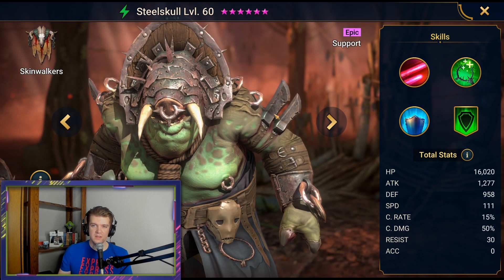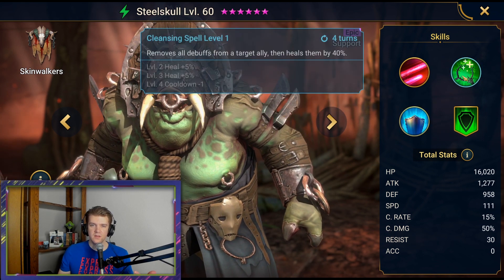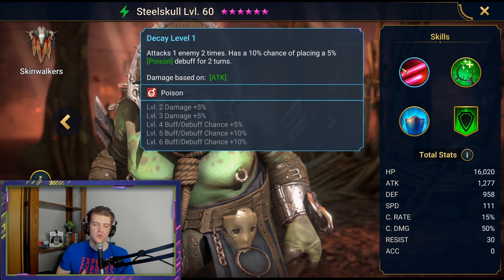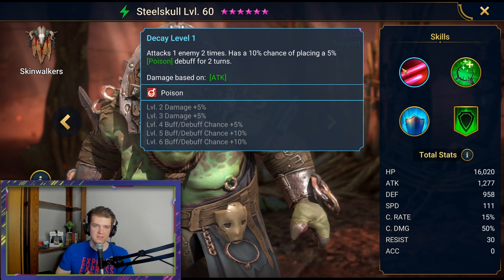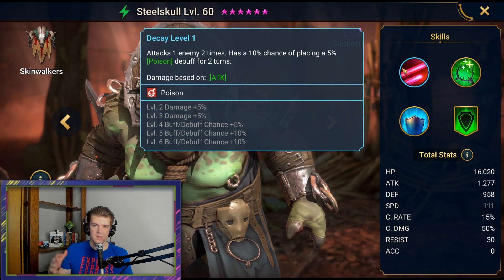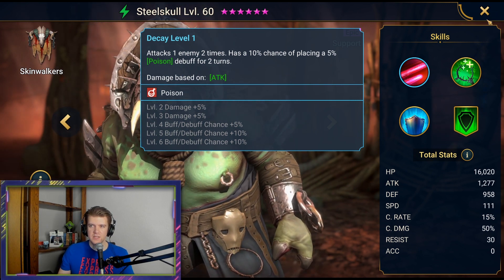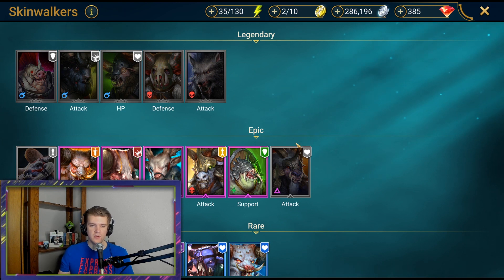Steel Skull is one of the best epics in the game, especially for Clan Boss. He has defense up, can cleanse — good for the Clan Boss punch. His A1 is two-hit with a 5% poison debuff, which is great for Clan Boss and one of the best damage dealing moves available. If you're going to use Steel Skull, you absolutely need to book him — he is garbage without books and amazing with them. He's a very polarizing, book-dependent character.